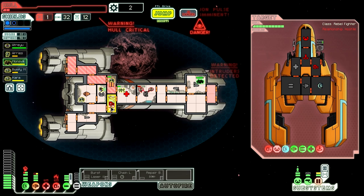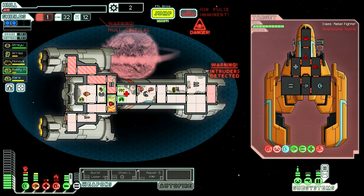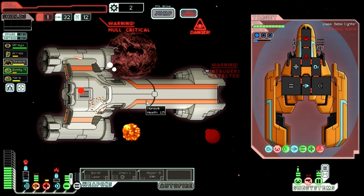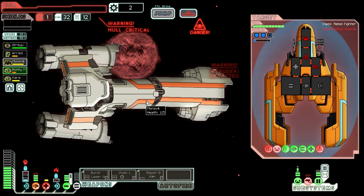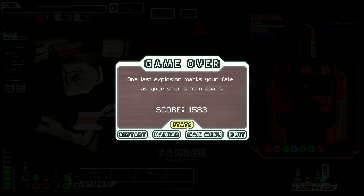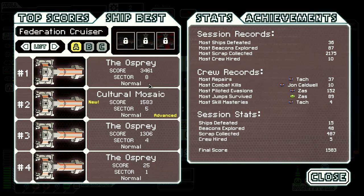We need to get the fire out first, then get the oxygen fixed. Our shields are going to go down — all we really need is another artillery beam, but one more shot could kill us. It's 40 minutes — it's Isaac run worthy, but I'm sorry we didn't do better. The score is pretty bad. At least that was our second best score ever with the Cultural Mosaic. That is actually kind of sad, although I've apparently only done four runs with it total.